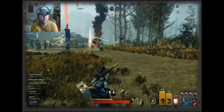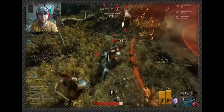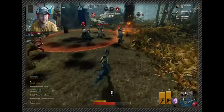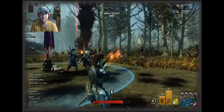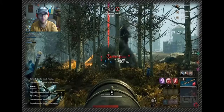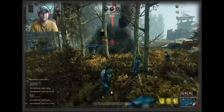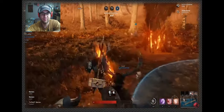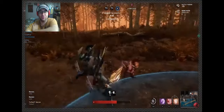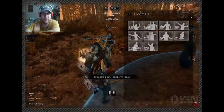Now we see sword and shield gameplay. 2,000 - 13,000! Nice, good hits. That seemed like it did a lot of damage. You can see more siege weapon gameplay. The flamethrower again - that's a really cool thing. I wonder if you can move while you're doing that, because if you're stuck you're going to be in a world of hurt.